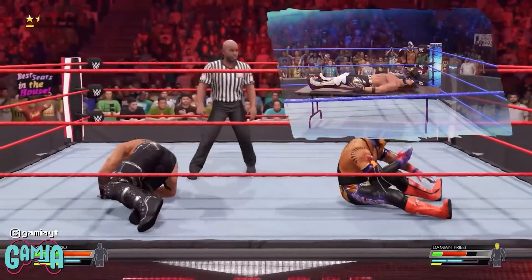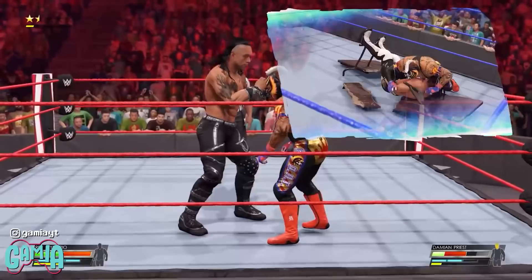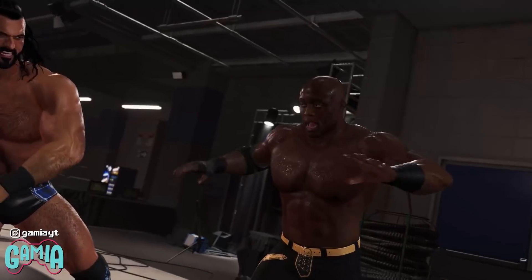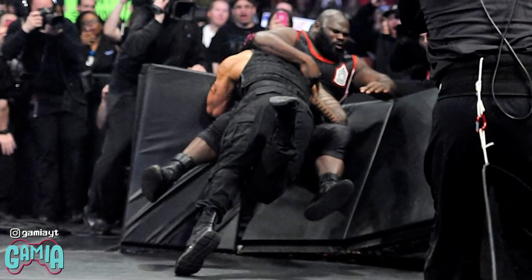WWE 2K have amended this for 2K22, and chairs, tables, and kendo sticks can gradually break as they're used throughout the matchup. This makes perfect logical sense and it accurately reflects how weapons would be damaged in an actual match. This change also occurs to the barricade.